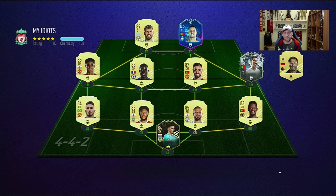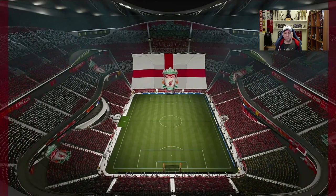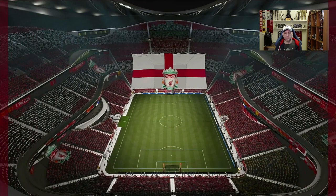Here we go with our next opponent — another almost full gold rare squad of meta players. Some good special cards with the Flashback Ronaldo, Hugo Hota, and Pope — the rest all meta. We're going to go again in the 4-4-2 flat and try out storyline Sanessi in the center back position.